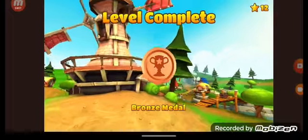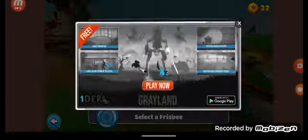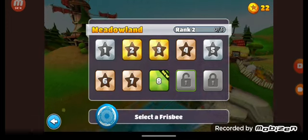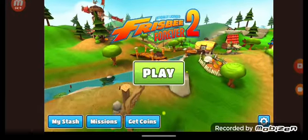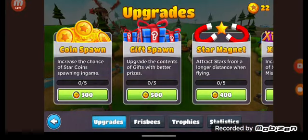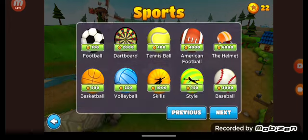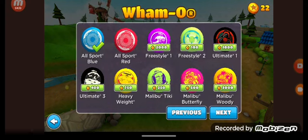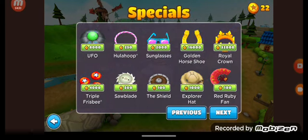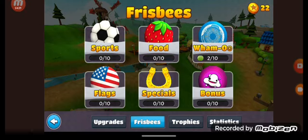Want a medal. And if you want to go to the next — if you want to select FSB, you can. There's some of my stashes. Coin spawn — if you want to find this. Sports like that. Food. Whammo. Flags. Specials. Bonus. Find it all back.